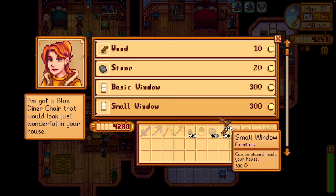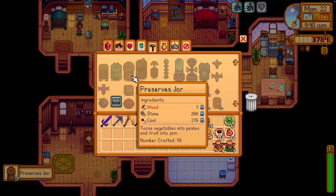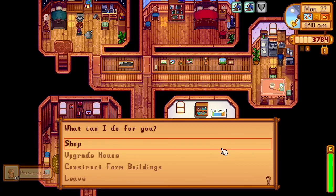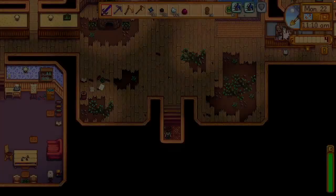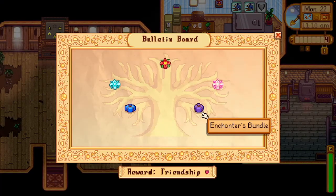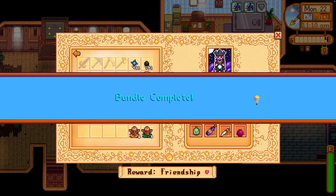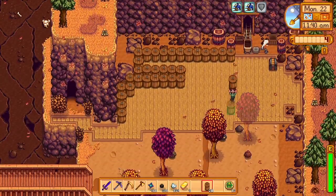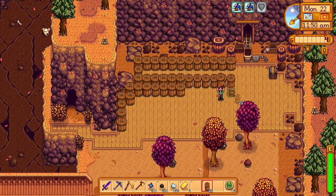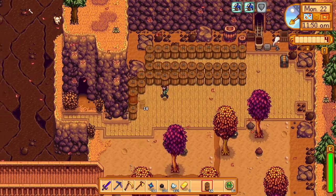The museum might be another part that's a real roadblock in a perfection one-year run, just because sometimes you get hung up on things like dwarf scrolls or really low drop chance stuff. Hopefully that isn't the case, but it very well may be.